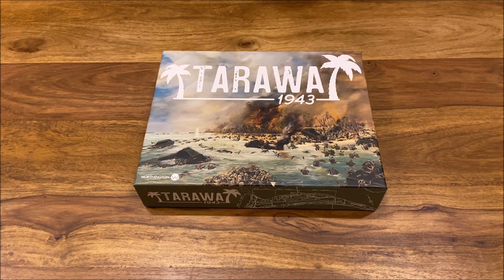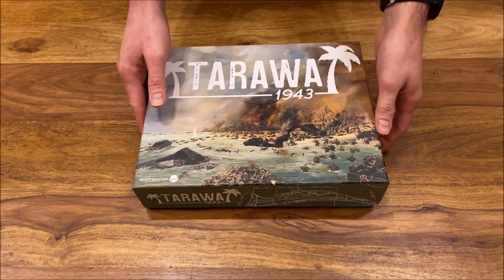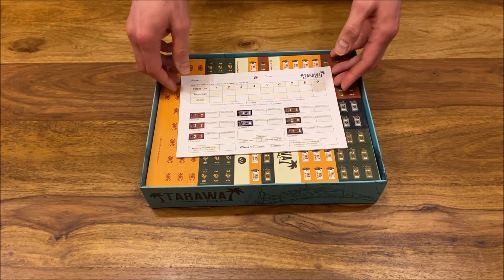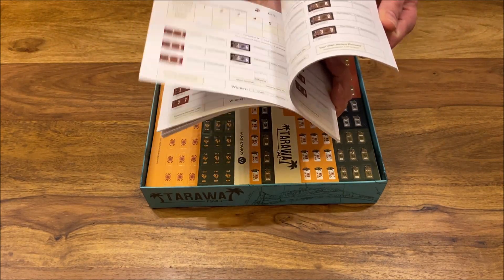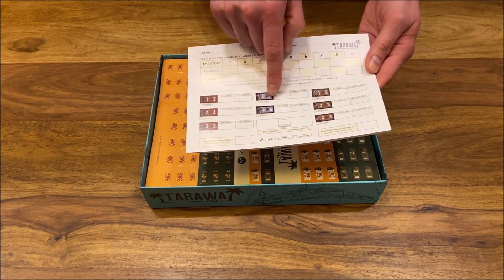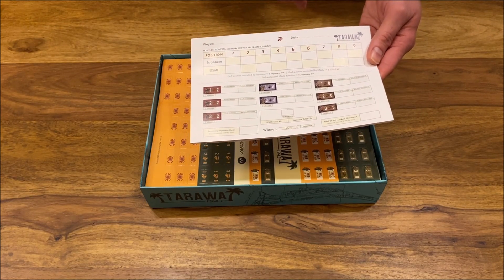After that historical background, let us have a look inside the box of this solitaire game. It's not a huge box — it's pretty compact. First of all, we have a notepad for recording the results of our games. You can see here your battalions, where they finish, and in what state.